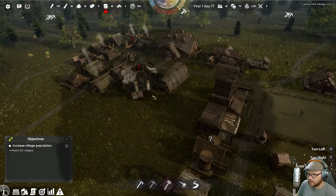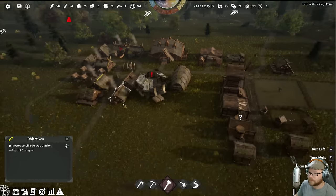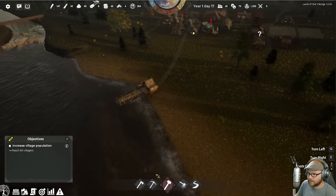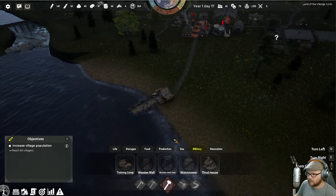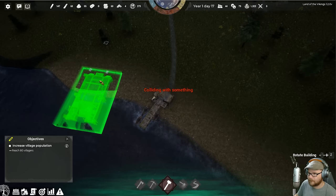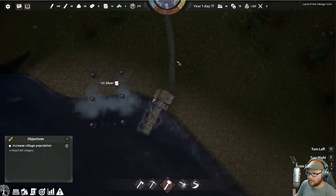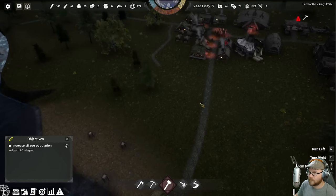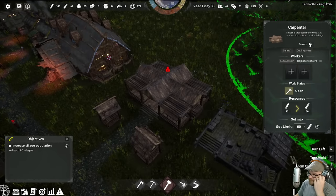I'm going to go ahead and run towards getting a tailor and blacksmith. We'll get one more Tree of Life point and then we get a tailor and blacksmith. I unlocked the Shipyard! It's going to need some cash. I got it — check it out!